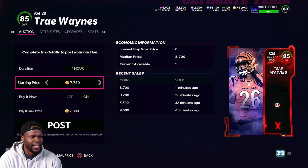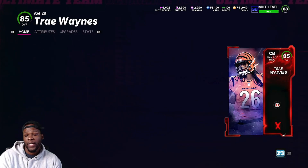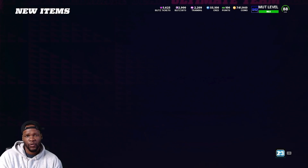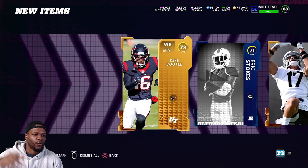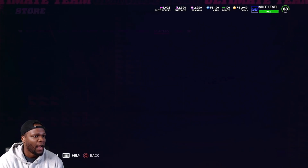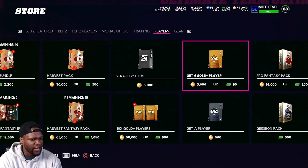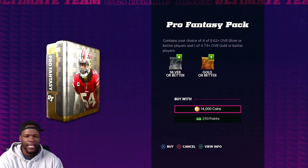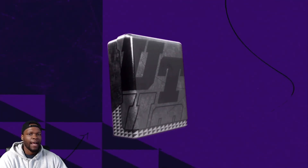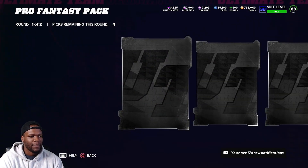After taxes, we'll get back like 8,000. I spent 28K opening up two packs, but since we got Trey Waynes, we really only spent 20K because after taxes he's going to sell. And you're going to keep doing that over and over again and weather the storm. And then if it makes sense, you're like okay, I could consistently do this method over and over again and it could give me some profit. This is a possible way to make coins, but you just have to go and value the risk versus reward.